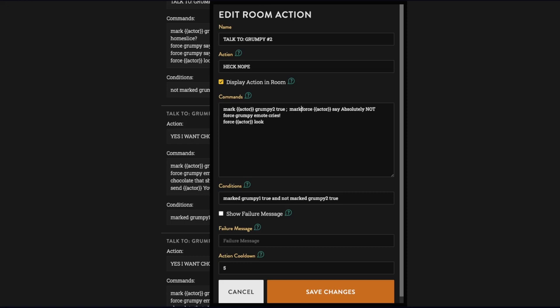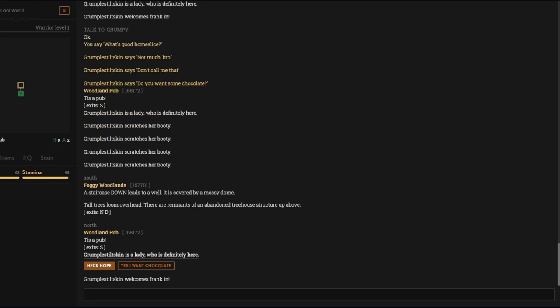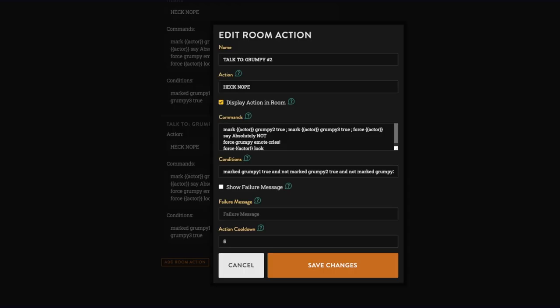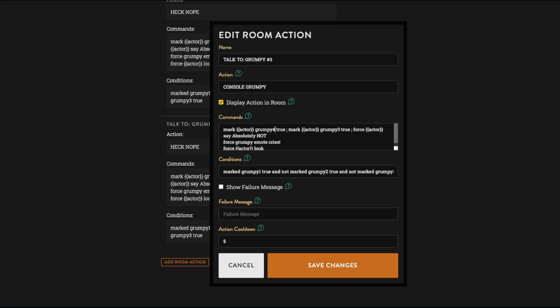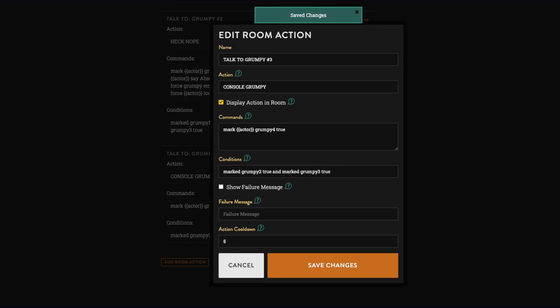We have 'mark actor grumpy two true' and 'mark actor grumpy three true,' with condition 'not marked grumpy three true.' Now you have the options 'yes I want chocolate' or 'heck nope.' For the third option — because you said no — 'console grumpy.' Mark actor grumpy four true. This only shows up if 'marked grumpy two true' and 'marked grumpy three true.'